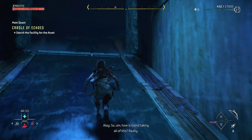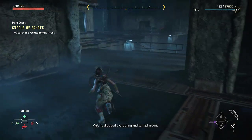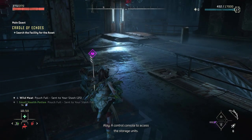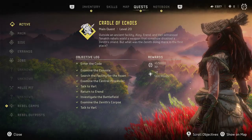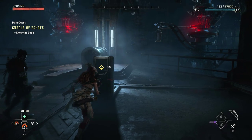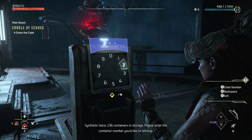So, how is Erend taking all of this? Yeah, the Zenith focus — it's a lot. But when I caught up to him and said you needed our help, he dropped everything and turned around. Well, he's loyal. There's a control console to access the storage units. Can it tell us if the asset is in one of them? Let's find out.